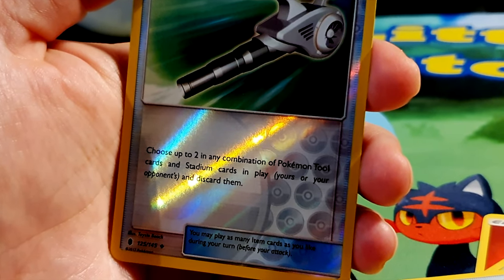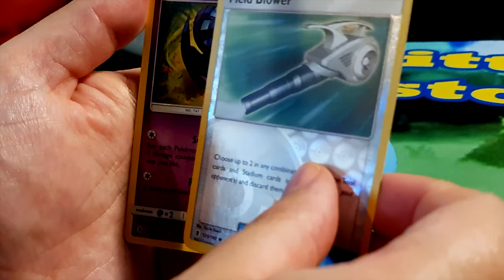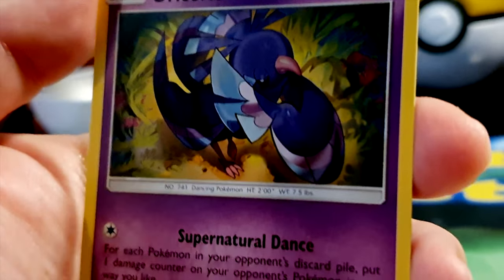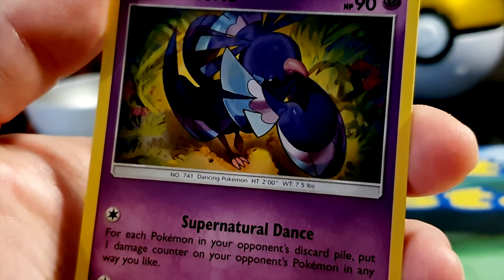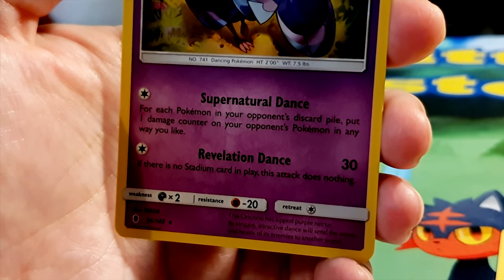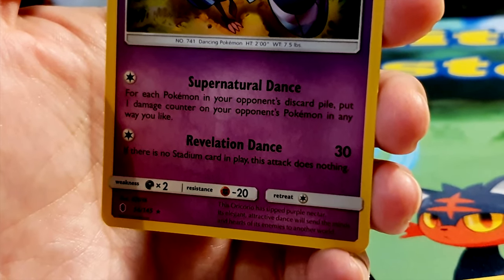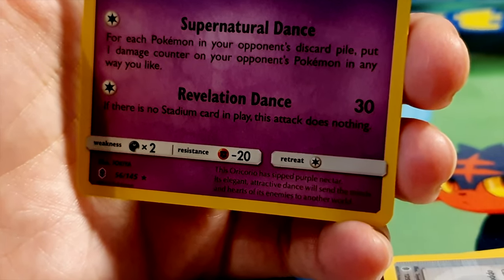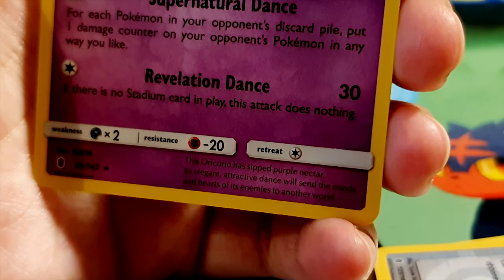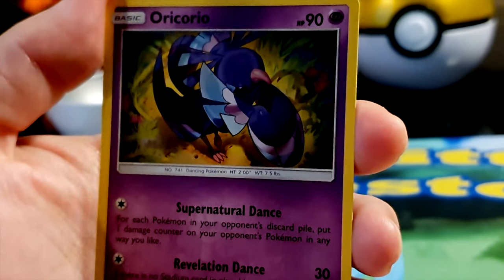A reverse holo trainer item card: Field Blower — choose up to two in any combination of Pokémon tool cards and stadium cards in play, yours or your opponent's, and discard them. Nice reverse holo! And the final card is Oricorio, HP 90, psychic type — a dancing Pokémon, very proud of its dance. Moves: Supernatural Dance — for each Pokémon in your opponent's discard pile, put one damage counter on their Pokémon in any way you like — and Revelation Dance for 30 damage, though if there's no stadium card in play this attack does nothing. Weak to dark, resistant to fighting. Illustrated by Tokiya — very lovely!